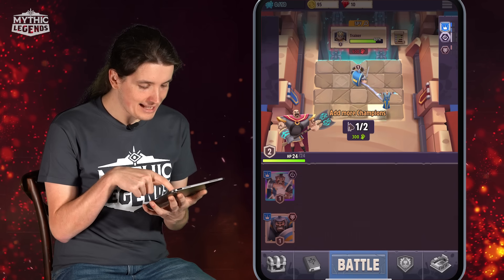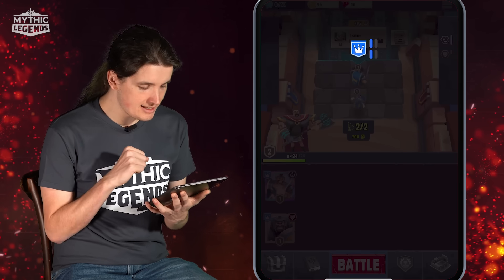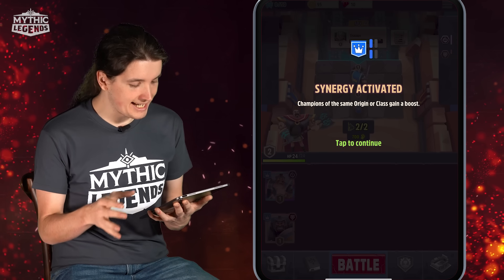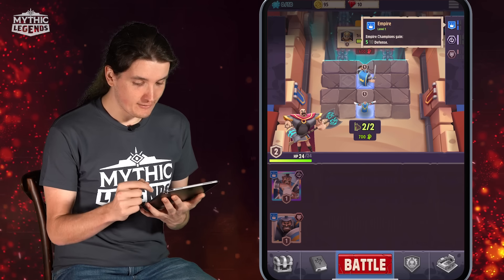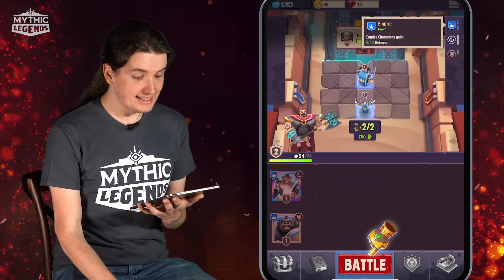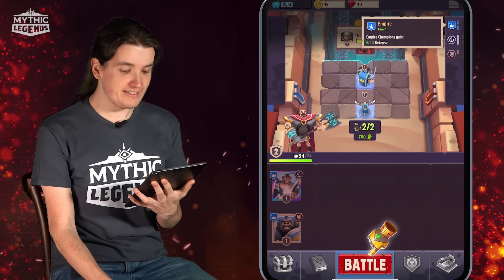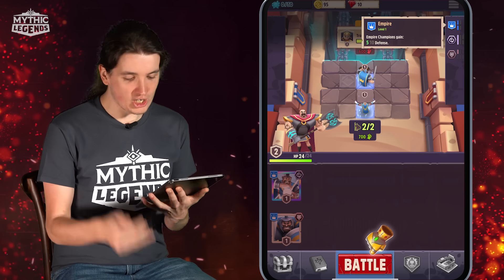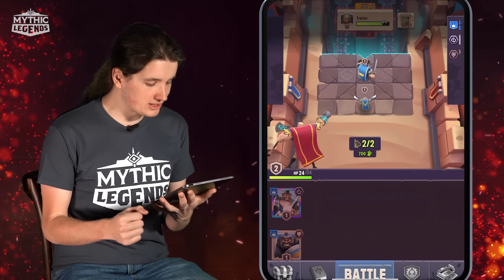I'm going to add Magus right here to the backline, and as soon as I do that, we see that a synergy has been activated on the right-hand side. Synergies are bonuses that connect different champions to each other. This is the Empire Synergy, which allows Empire champions to gain 5 defense. Both of our champions gained 5 defense — they are now tankier and harder to kill. I'm ready to go on to the next battle.